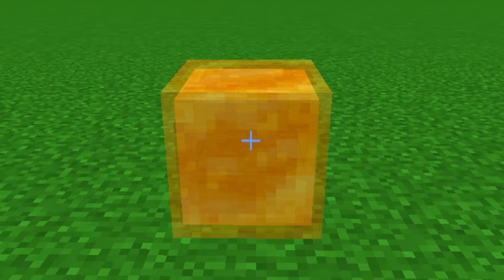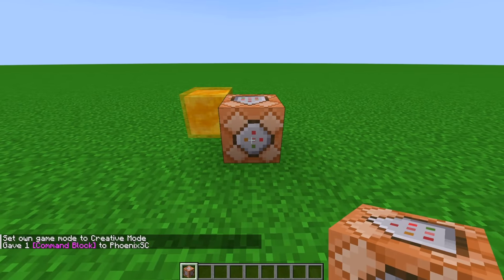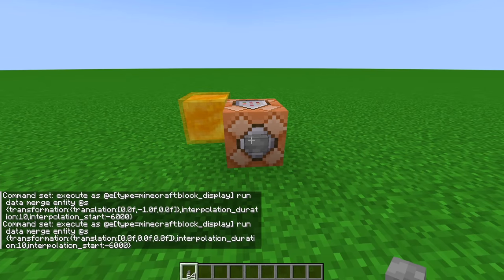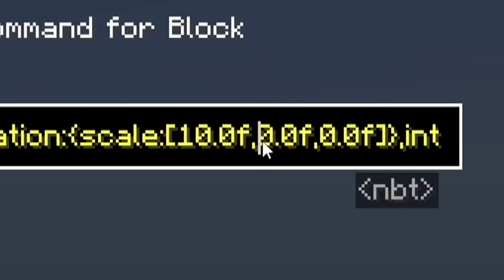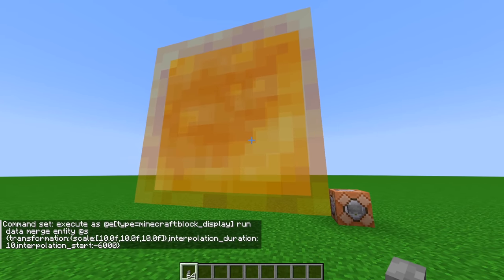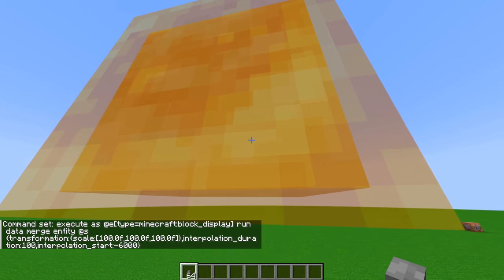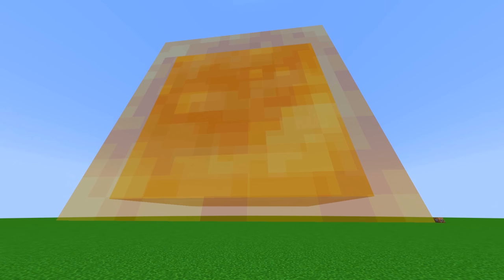And now I'm going to change this block in ways that have never been done before. First, I'm going to move it up, then back down to its original position. Then I can move it left and right, back and forth — all the basic stuff. Now I can also do something crazy like this. I can blow it up, and even more, to scales that have never been seen in vanilla Minecraft. This is the same honey block that I placed over there, but is now gigantic.